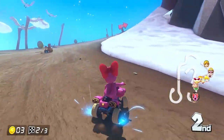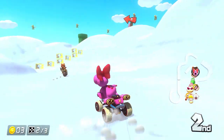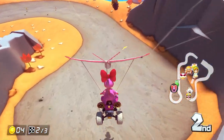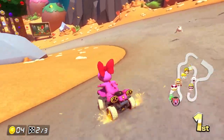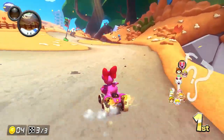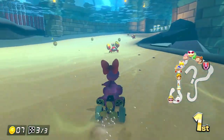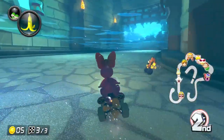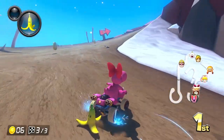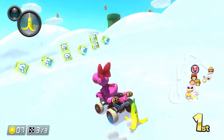I keep catching up without an item. I get a fire flower but miss the cloud shortcut with it too. I drift through and start the last lap in first place! I collect more Yoshi coins — always fun. A piranha plant almost chomps me. I miss a drift input, and a blue shell comes in — but it hits Tanooki Mario instead! Perfect timing, super fortunate.